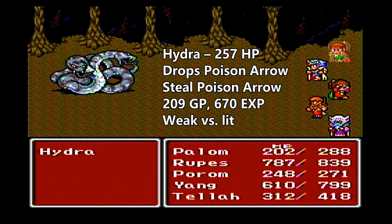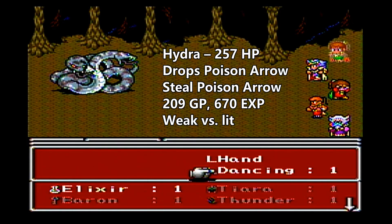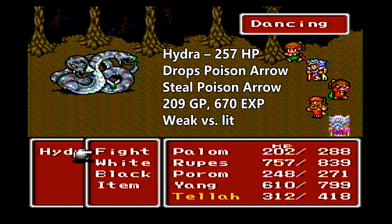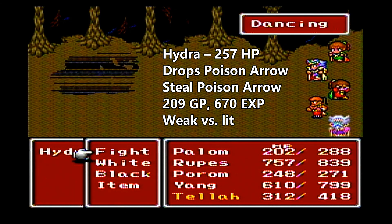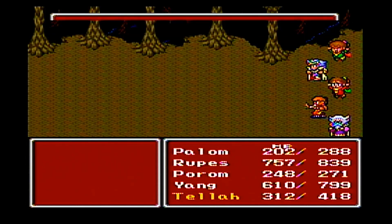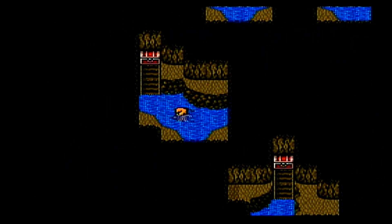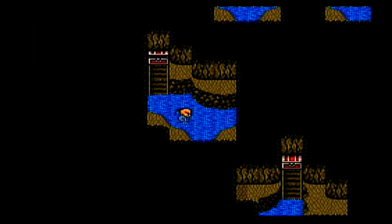Lightning is really good here. We also have some Crocodiles in here, and the Crocodiles, just like the ones in the underground waterway, are weak to Ice. That's why we have Yang with that Ice Claw. He'll keep the Ice Claw all the time, but depending on who you're fighting we'll switch out the Lit Claw or the Fire Claw.